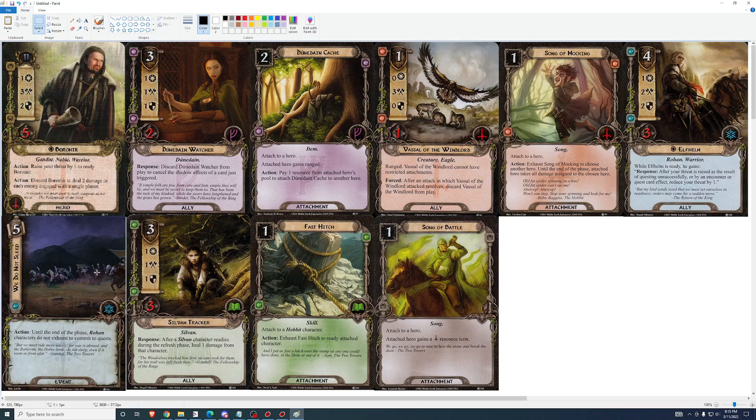We Do Not Sleep. Five cost — until the end of the phase, Rohan characters do not exhaust to commit to quests. There's a five-cost Leadership card that readies everyone up, and that's just straight-up better. This is the worst version of that; I wouldn't play it. I'd play the Leadership card if I wanted something like this and throw in a Song of Kings rather than play the worst version here. It needs to cost three or four to be worth a look — three would be reasonable, four would be debatable, five is no.